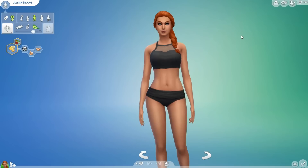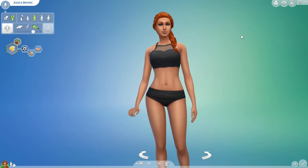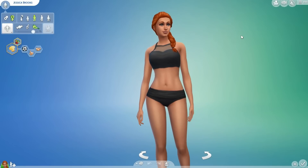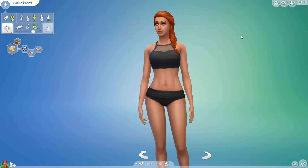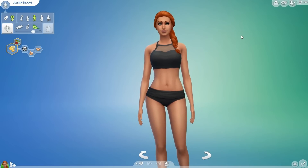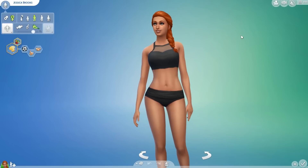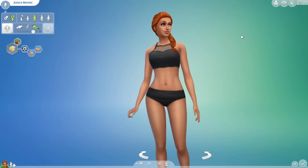So I went searching and I ended up running into a person on Tumblr named Fashion Wolf Creations. They have created custom poses for the gallery — like for the screenshots when you upload. Like, when did this happen? I must have completely missed this because I've been wanting this forever. I was looking over at Sims 4 Studio and a lot of people didn't know how to do it.